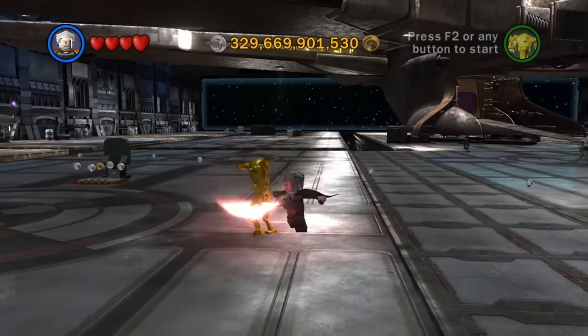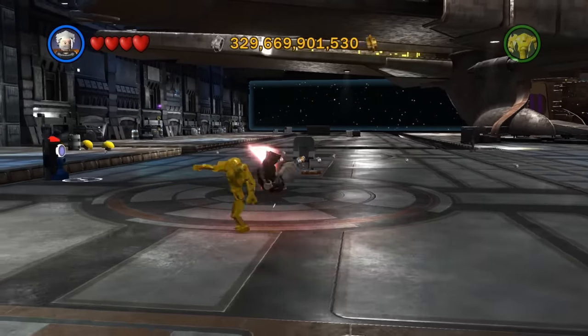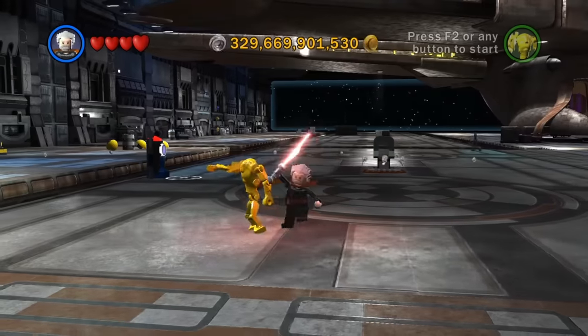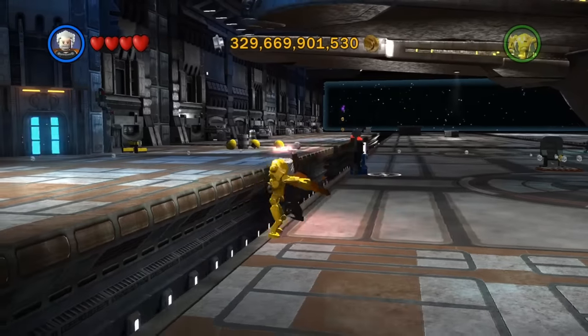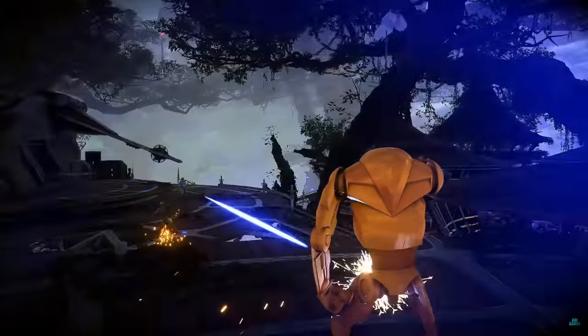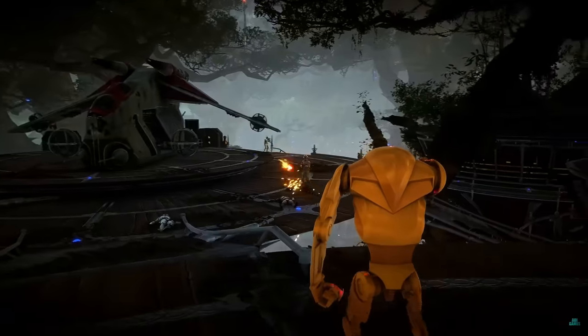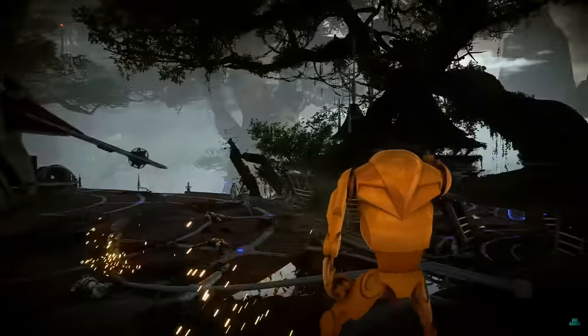Now we get to the Gold Super Battle Droid, which comes from LEGO Star Wars 3: The Clone Wars. It is made from that gold armor material we saw with the B2 Assault, and by being completely made of this material, it is impervious to blasters, lightsabers, and explosives. Its only weakness is concentrated, rapid fire of heavy blasters. This unnamed alloy was even rarer than cortosis, and we only have this one instance of this variant.